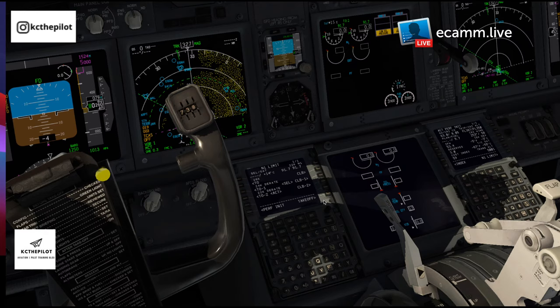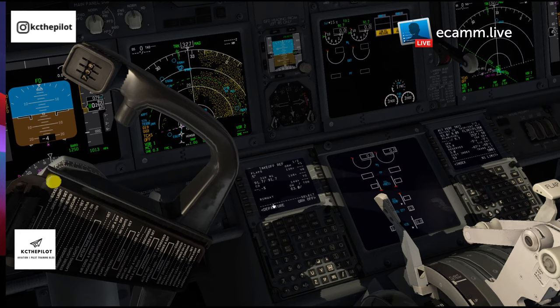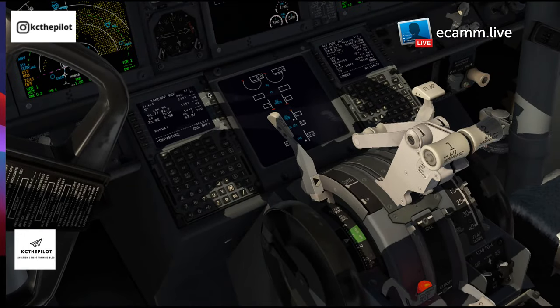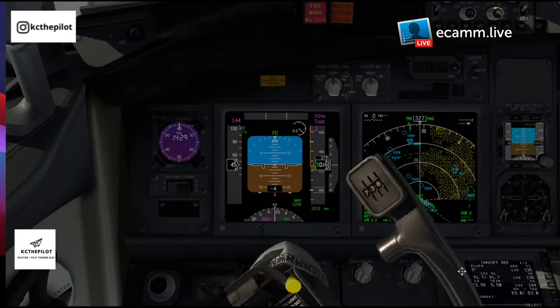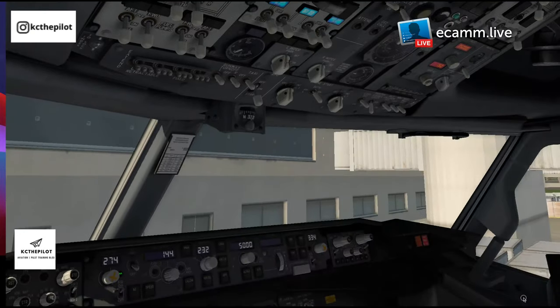I couldn't believe it when I saw how much the PMDG 737 cost compared to this being free — it's just absolutely unreal. Moving on to the takeoff page — putting in flaps 5. With a CG of 23.9, that gives a trim of 5.5. We can set 5.5 on the trim wheel. Accept the speeds: V1 136, VR 136, and V2 of 144 — all set. So that's pretty much the full setup. APU has come online — we can put it onto the buses and ground staff can disconnect the ground power.